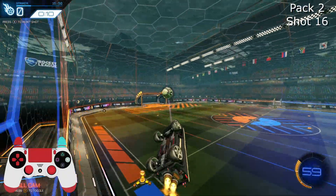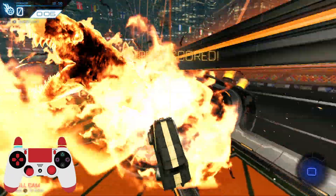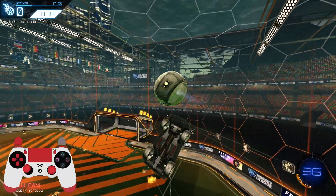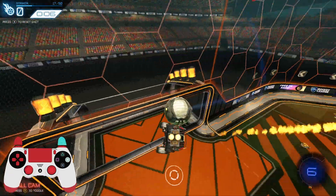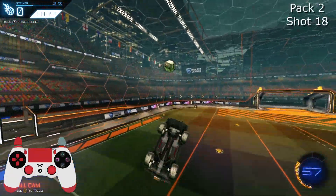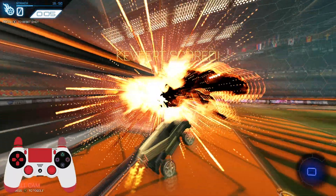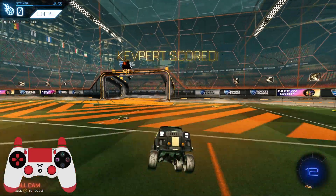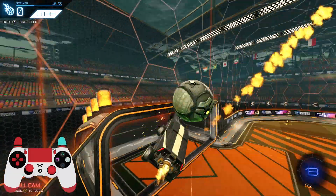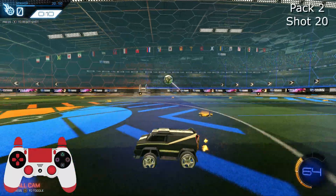These next two shots really illustrate why it's important to be upside down and then dodge and flip cancel. I exit the dodge with my nose pointing upwards, meaning I can boost up and adjust to get that second touch. This shot really tested my car control — only made possible by the sheer number of hours I put into upside down aero car control training.